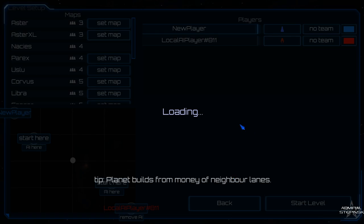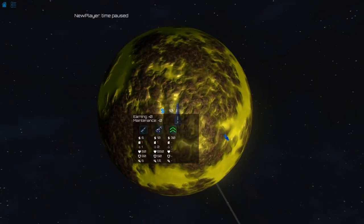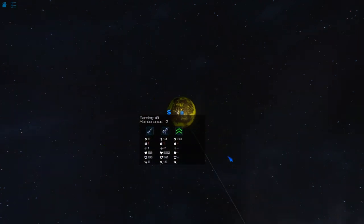Each faction has slightly different ships, they all look different, which I think is quite cool. Now let me pause. You can build your ships on a planet — each one makes you plus four, and each ship has different maintenance. You can see the maintenance cost, the attack, health, shield, and speed.